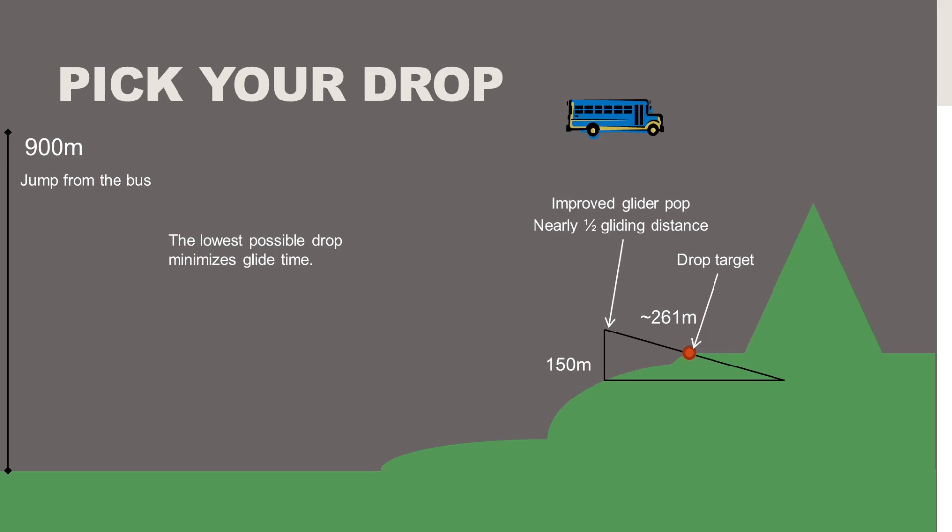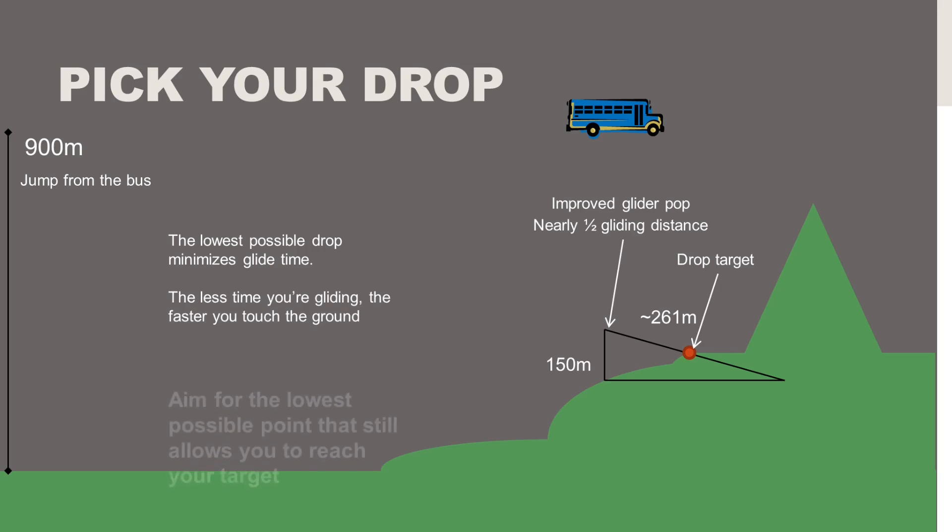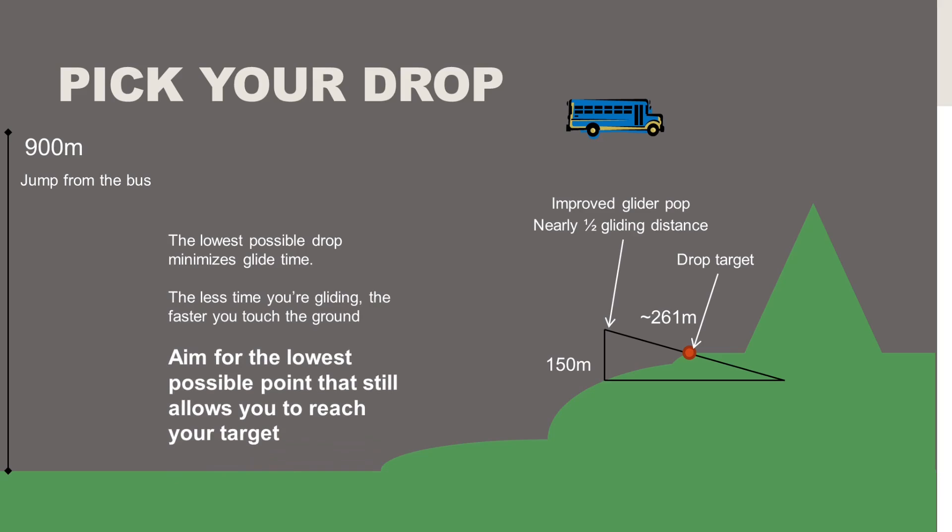If we save half that gliding distance, a couple of things become clear. One: the lowest possible drop point is going to minimize glide time. Two: the less time you're gliding, the faster you touch the ground. So what those two things together tell us is that we want to aim for the lowest possible point that still allows us to reach our target.